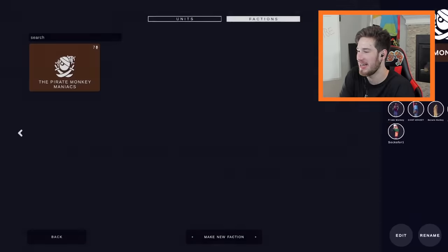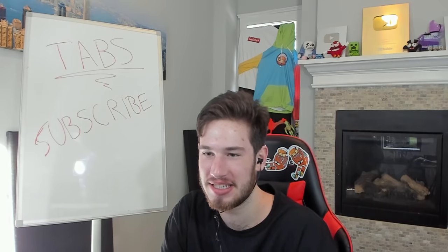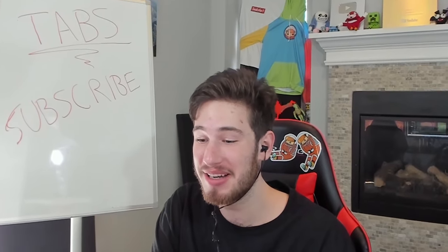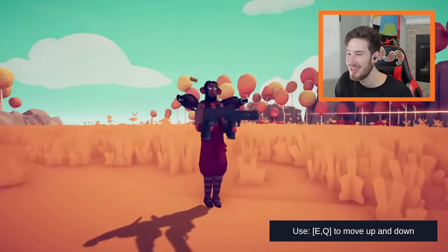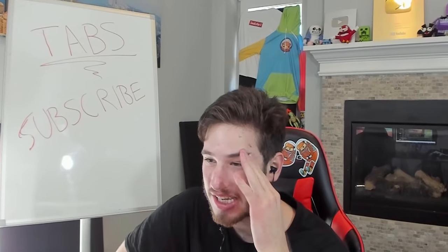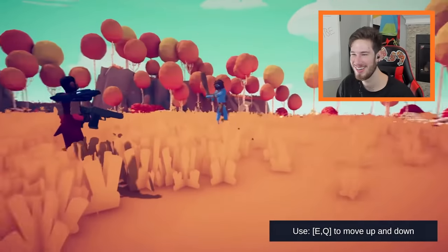Blaza goes first. He made the Pirate Monkey Maniac - an army of one. We go to sandbox to see what he's got. The first one is the old classic Pirate Monkey. Look at him - it's a little monkey with two parrots on the shoulder and two desert eagles.